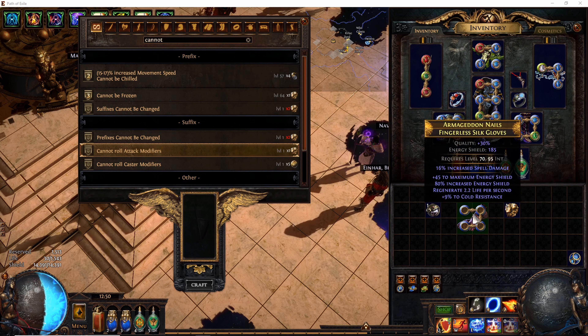To do this you need three things: a pair of gloves with two prefixes, two suffixes, an exalt orb, and a hunter's exalted orb.